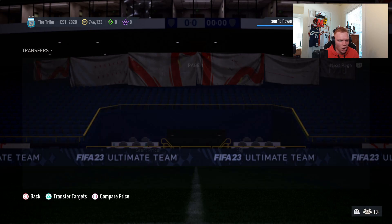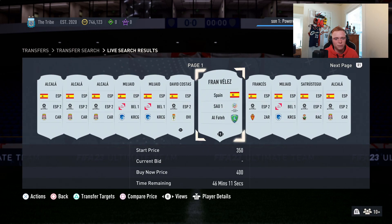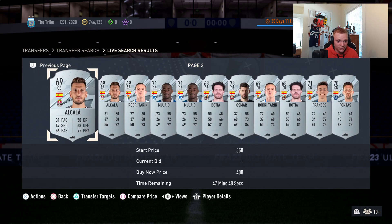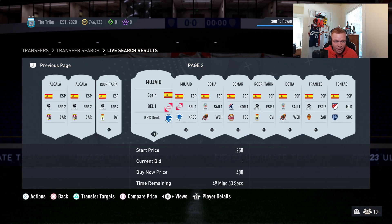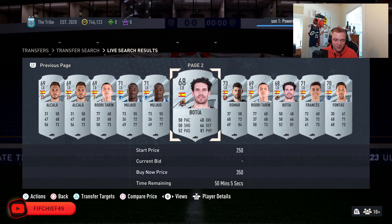Last year, we made a ton of coins off silver rare Spanish center backs — especially picking up guys from off-league clubs. Like this guy from the Belgian league is going to be a really good one this year. This guy from the Korean league, the guy from the Saudi league — they do really well with certain daily SBCs and those icon SBCs as well.